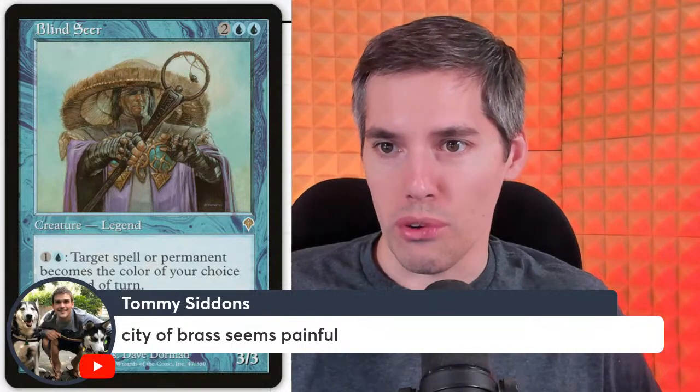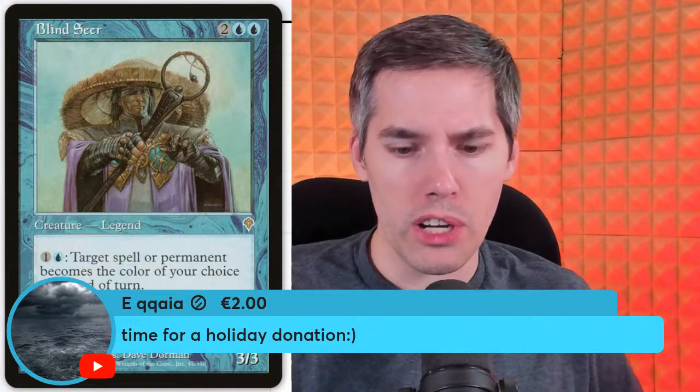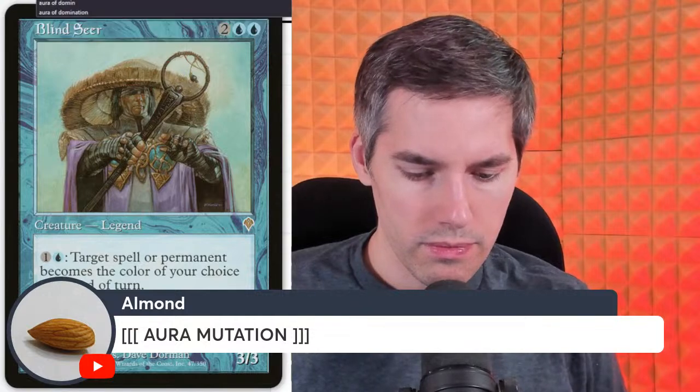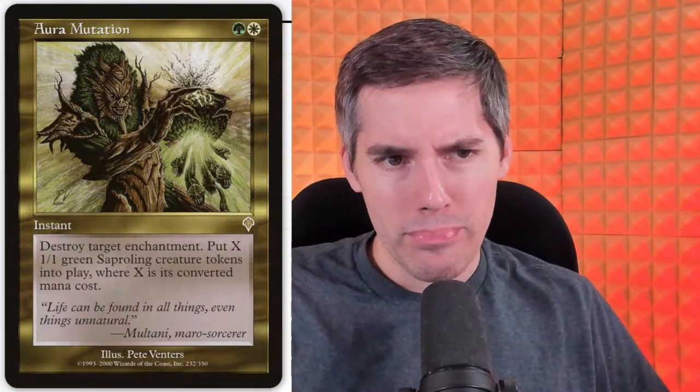With Overabundance a City of Brass would be very painful. Akaya's donation goes to Aura Mutation — oops, we did Artifact Mutation already. Aura Mutation: white green instant — destroy target enchantment, put X 1/1 green sapling creature tokens into play where X is its converted mana cost. This card did see play. Similar to Artifact Mutation but white destroys enchantments instead of red destroying artifacts. Now we just have to combine both into a three mana card where you can destroy anything.